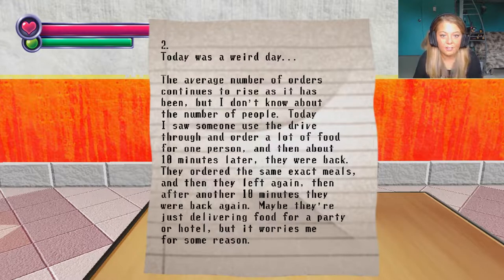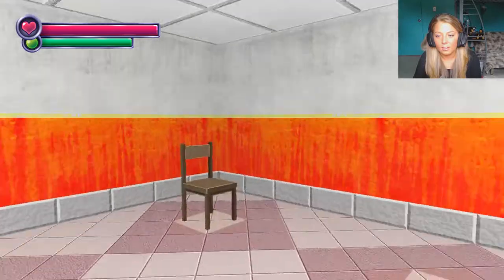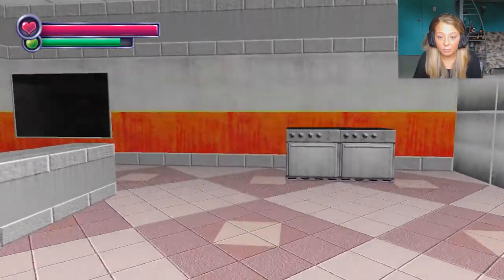Data 2. 'Today was weird. The average number of orders continues to rise, but I don't know the number of people. Today I saw someone use the drive-thru and order a lot of food for one person, and then about 10 minutes later they were back. They ordered the same exact meals and then left again. Then after another 10 minutes they were back again — maybe they were just delivering food for a party or a hotel, but it worries me for some reason.' Are they drugging their meat to make you hungry for more human?